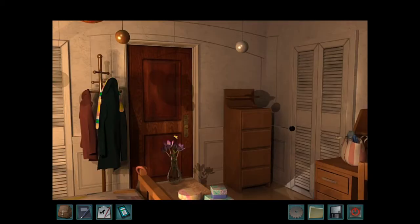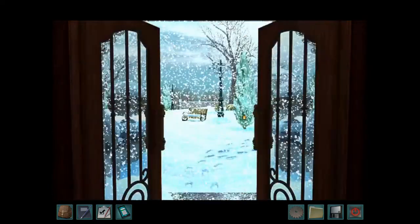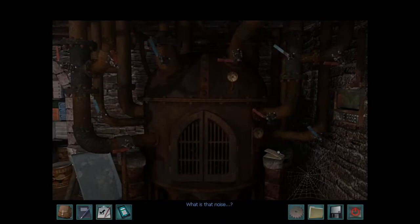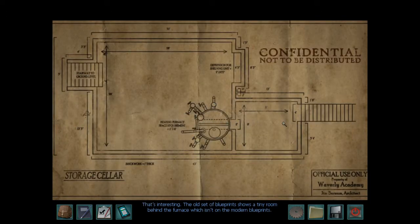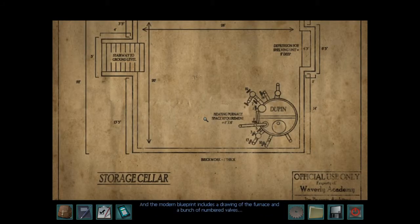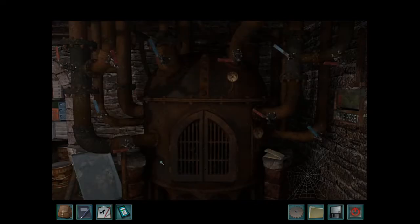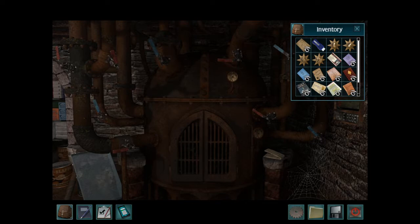Cellar — okay, let's go to the cellar. Brrr, it's cool out here. What is that noise? Sounds like it's coming from the other side of the wall. There's a note — that's interesting. The old set of blueprints shows a tiny room behind the furnace — isn't on the modern blueprint. And the modern blueprint includes a drawing of the furnace and a bunch of numbered valves. Dupin — I've seen that name before in Hallowell's journal. Yes, I remember.